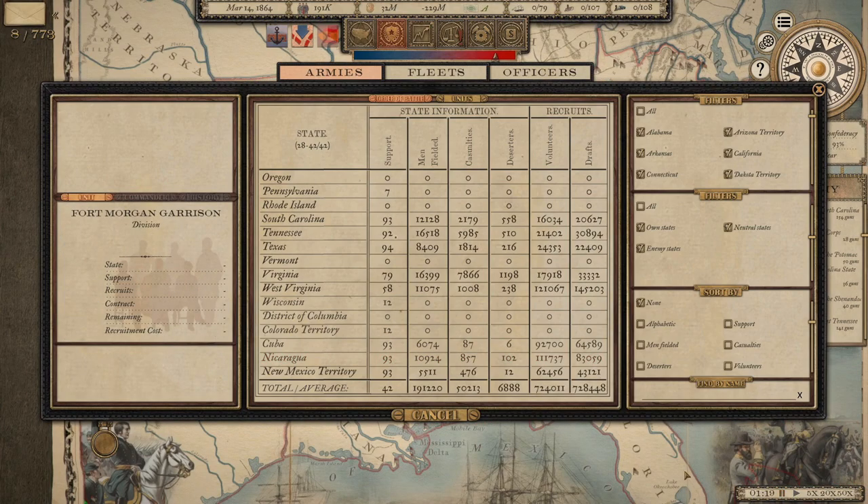At 36 months in, there's way more manpower than I'll ever need. Cuba, Nicaragua, and New Mexico are contributing more than 250,000 — about a third of total volunteers available to the Confederacy at this point. But as you can see, manpower hasn't been a particular concern of mine; I have under 200,000 men fielded, so draftees aren't important and extra volunteers aren't particularly relevant.